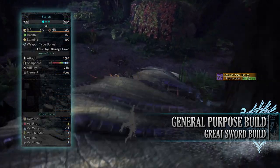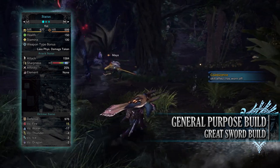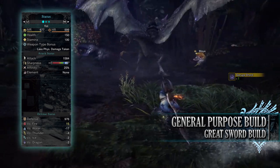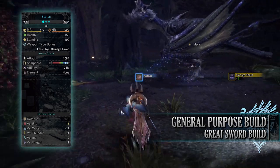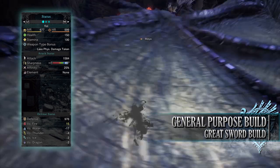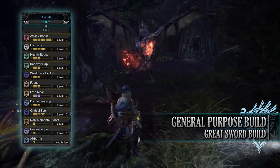On the Mantles, I've gone for Expert Jewels to provide Critical Eye, and a Flight Jewel when using the Glider Mantle to provide the Airborne skill. If you've done what I've done here, you should have a build with 150 Health and 100 Stamina — which will be 200 Health and 150 Stamina on a hunt with all relevant consumables. You'll have an Attack of 1584 with Purple Sharpness, 25% Affinity — which can be 75% when attacking tenderized Monster Weak Points — no element, and a very high defense of 979 that is strong against fire but weak to the other elements.